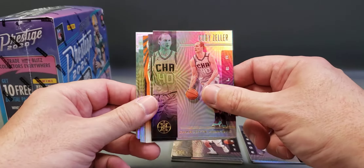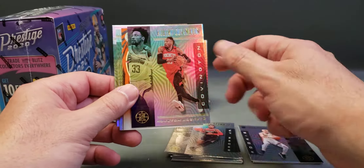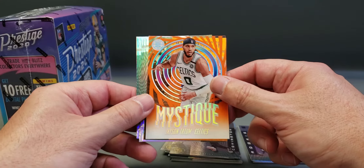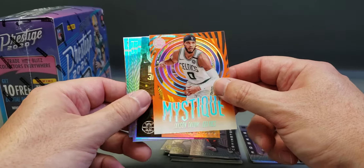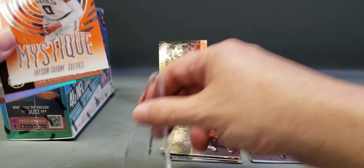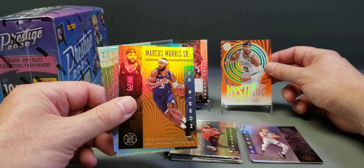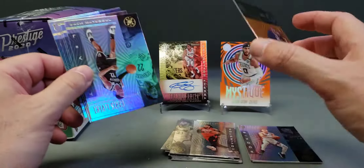Cody Zeller, Troy Brown Jr., Robert Covington, and a nice mystique insert — Jason Tatum! That is — oh wow — it's an acetate card. That is cool, actually. I'll call that a hit. That's a nice looking card. Very cool. Marcus Moore Senior Gold.